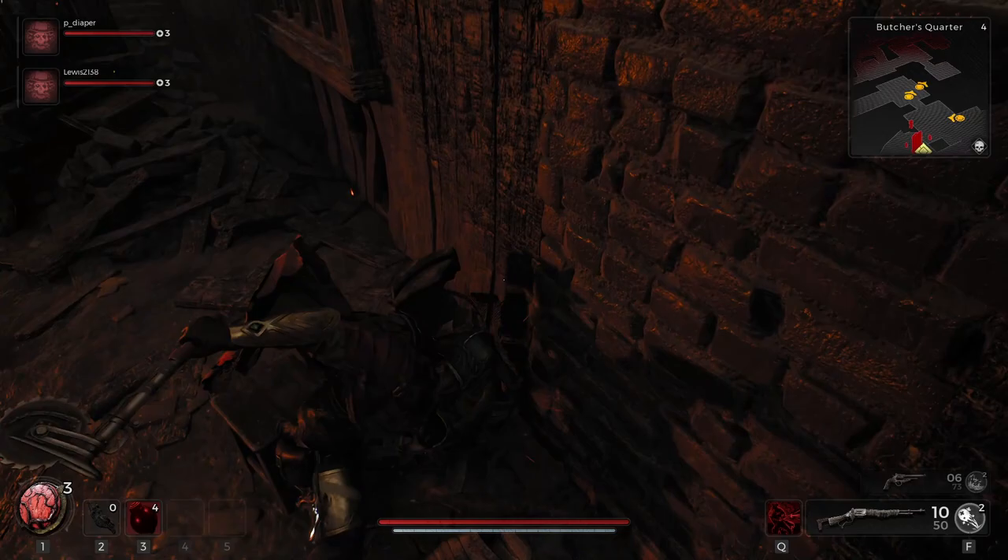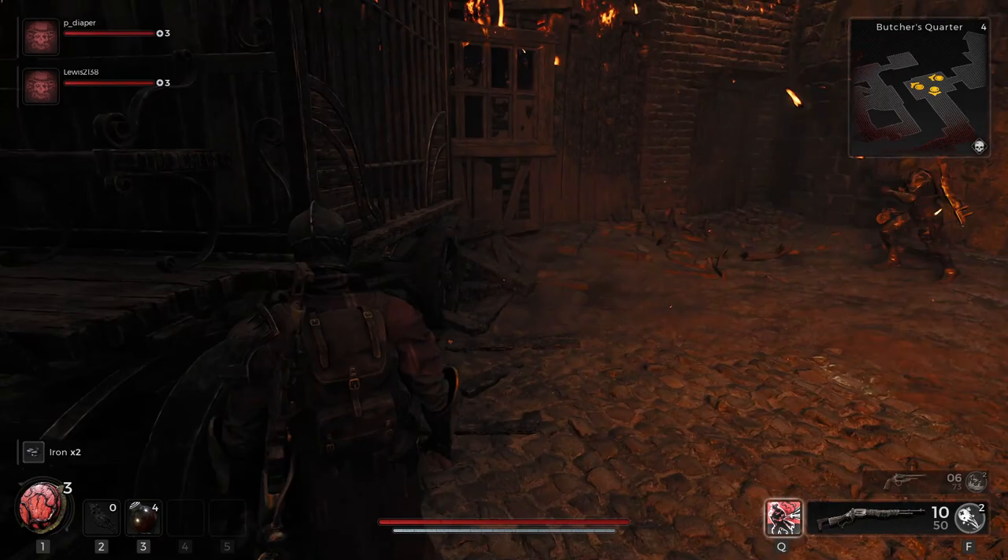Armor has different resistances that you really need to pay attention to as well. For example, in the first world, I would highly recommend focusing on your fire and your bleed resistance more than any of the others, maybe even curse when you get to places like the Great Hall.